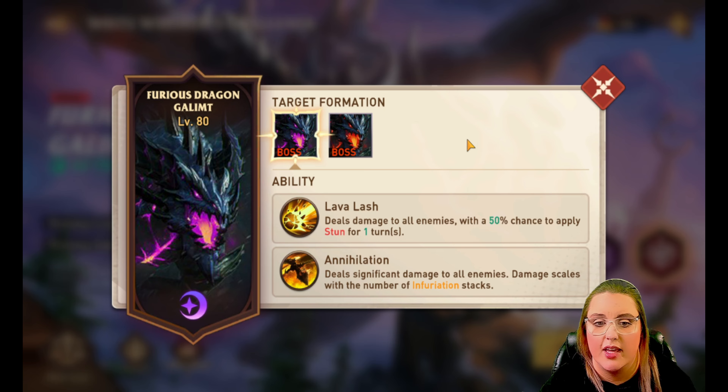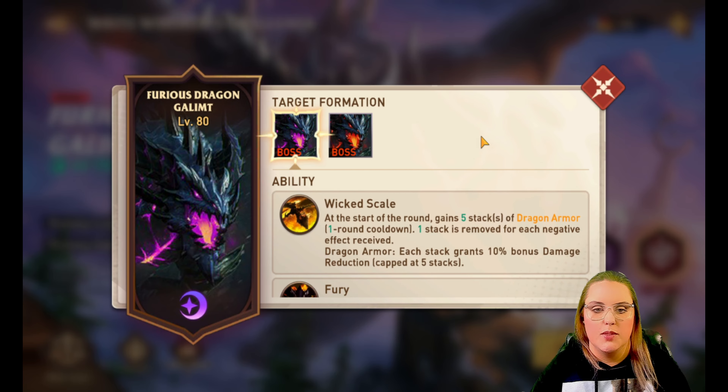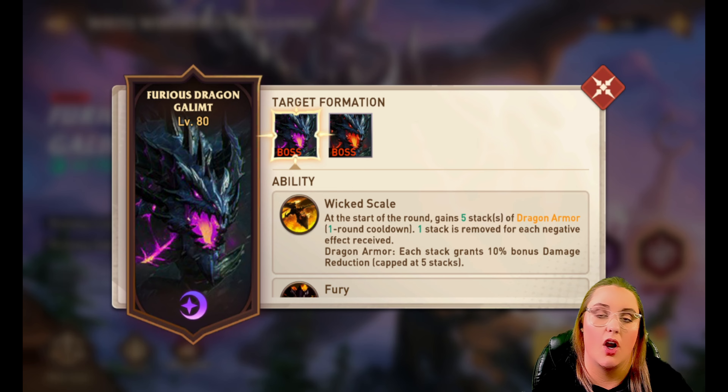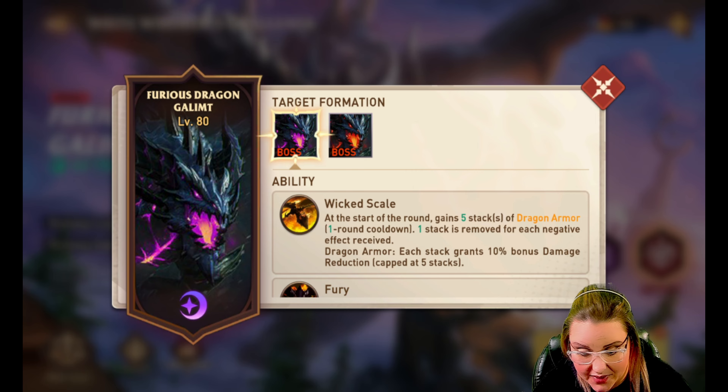Annihilation deals significant damage to all enemies and the damage scales with the number of Infuriation stacks. For this boss, you're going to want to use heroes that are able to put a lot of debuffs on the boss. You're also going to want heroes that can place invincibility and immunity, heroes that can do a cleanse, and heroes that can do a significant amount of healing.